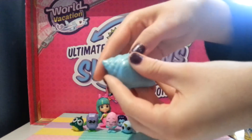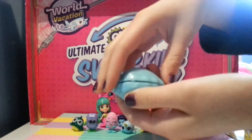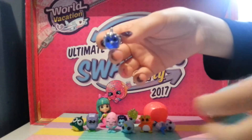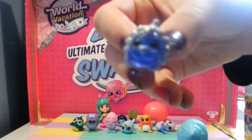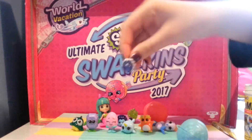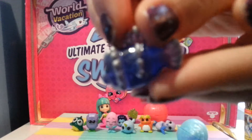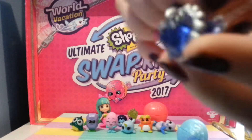And then our second shell - this one is a Seabreeze shell. Whoa, look at this Splashling, guys. We gotta know who this is. Okay, so this is Lionis, and he is a Rare. That's so awesome, you guys.